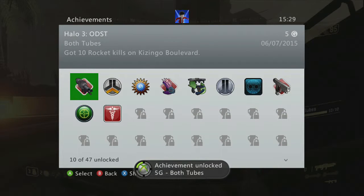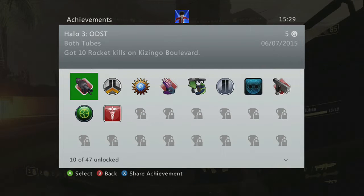So there is five gamerscore for Both Tubes — ten rocket kills on Cozingo Boulevard. As I said you can do this on easy, which makes it a lot easier. Just kill the marine, take the rockets back, and you will have four rockets instead of two, making the achievement much much easier.